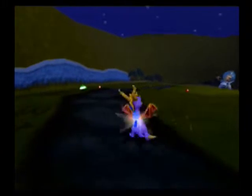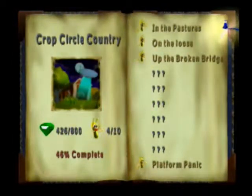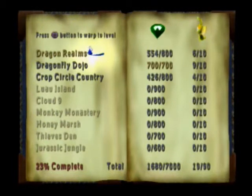As far as we've gotten so far — let's take a look at our atlas here. We've gotten four out of ten dragonflies: up the broken bridge. So we've collected them in order so far, which is good, except for the platform panic. I'm assuming they wouldn't have expected you to get that so quickly. In the next video we're going to continue in this level. We're making good time — thanks for watching and I'll see you then. Take care, bye-bye.